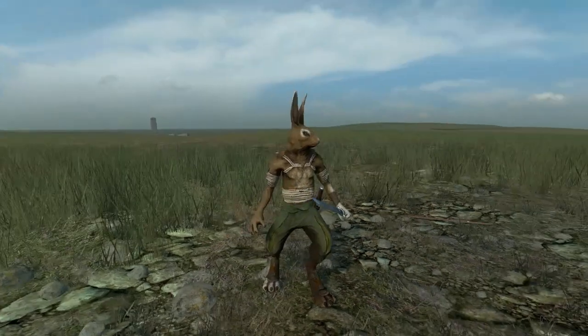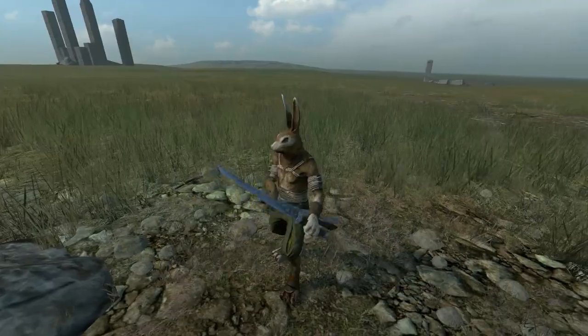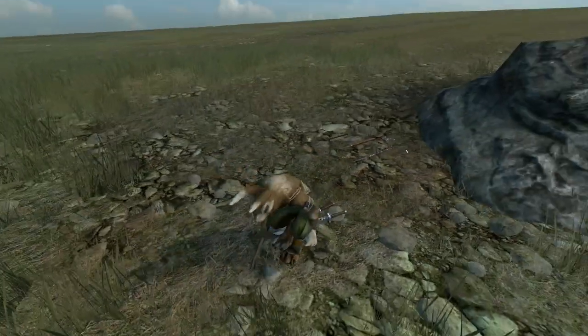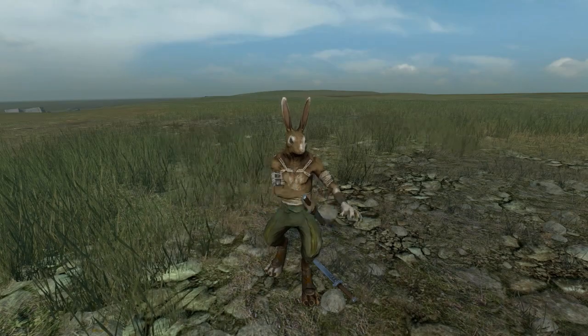I started working on some of the AI for how the character will manage weapons. For example, he'll always put a sword in its scabbard if he has it. Otherwise he'll try to put it away across his body, and if he can't do that, he'll put it away on the same side.